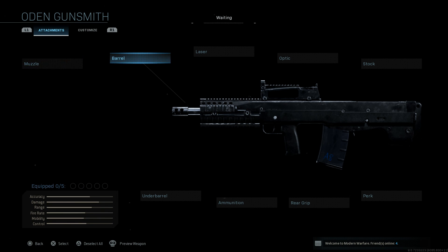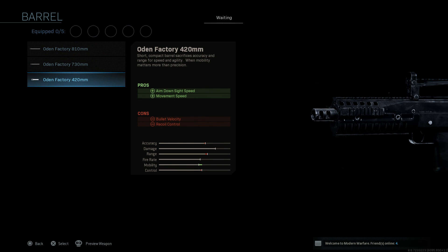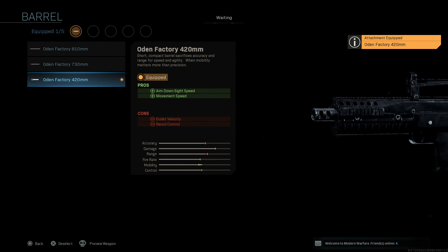We're going to skip out on the muzzle, and for the barrel we're going to want that short 420mm barrel. That's going to help us with our ADS speed as well as our movement speed. The cons are bullet velocity and bullet recoil, but we're going to make up for those in other areas.